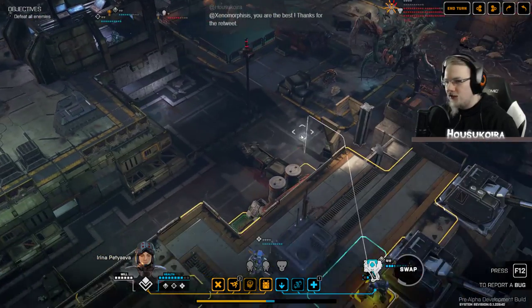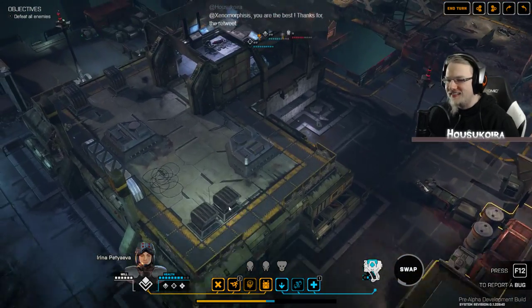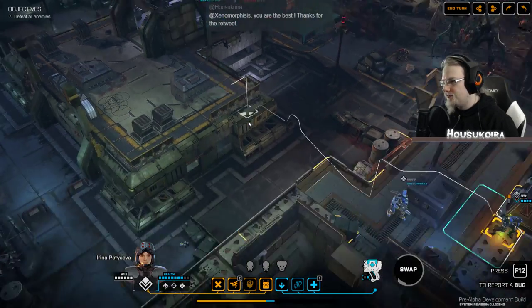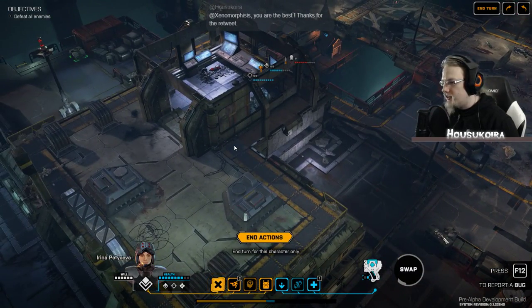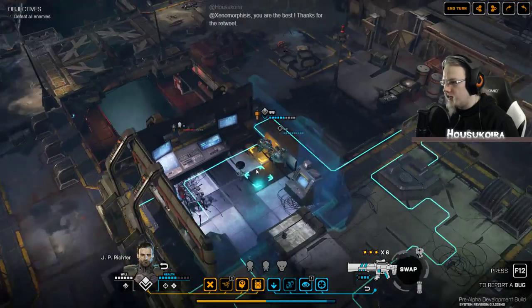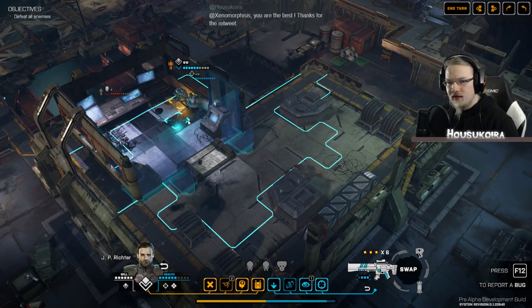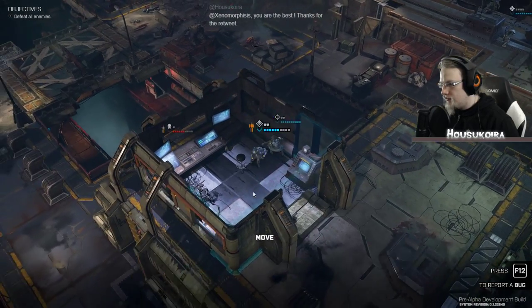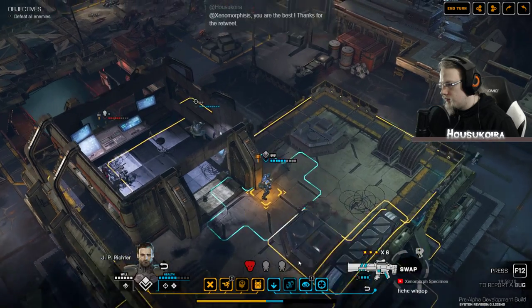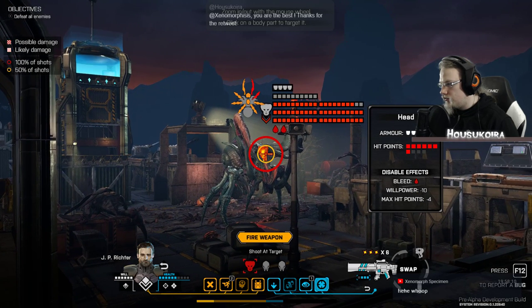I tried using the retreat feature — I haven't used that thing in a very long time, just tried to give it a second chance. If I move in here he can shoot too. Should I shoot at the head?